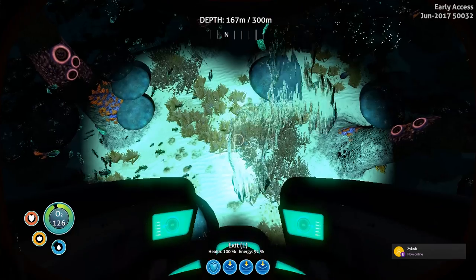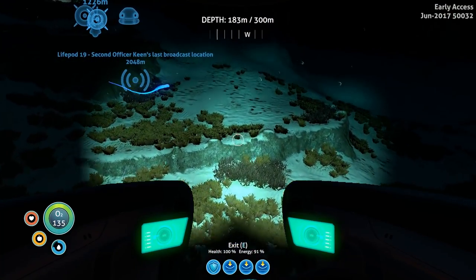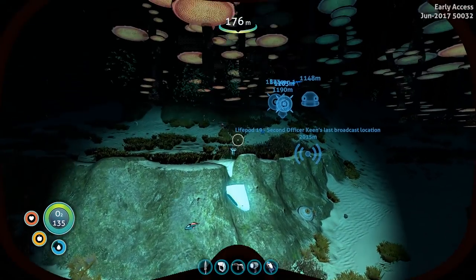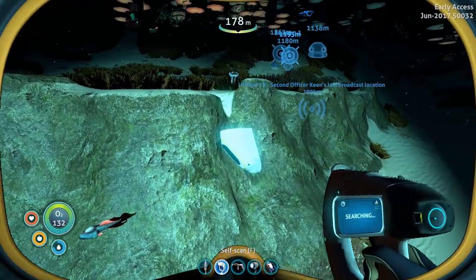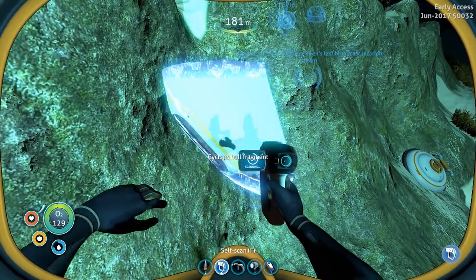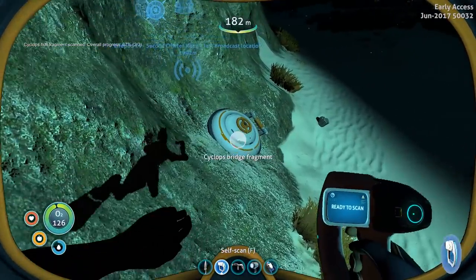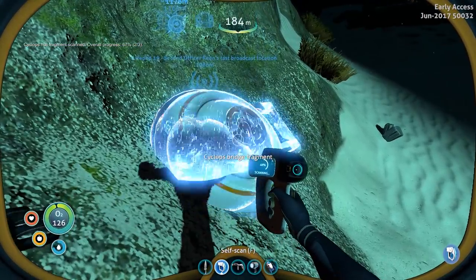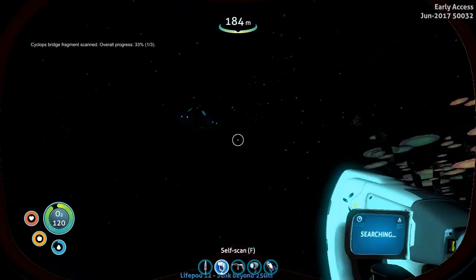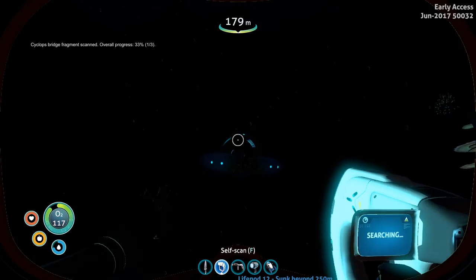Let's find some more of them. We're looking for Cyclops fragments. There's one. And two — it's a bridge fragment. Maybe the whole dock. That's too much for the third part then. The bridge, the engine, and the hull — those are the things I have to find.